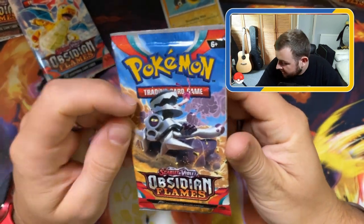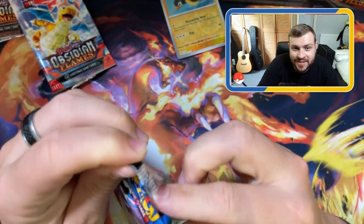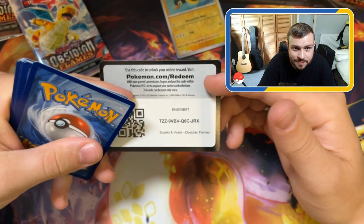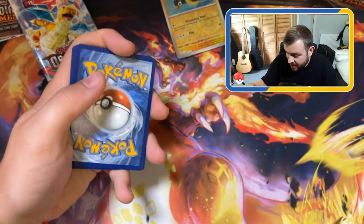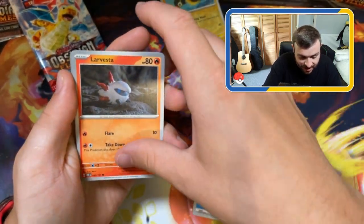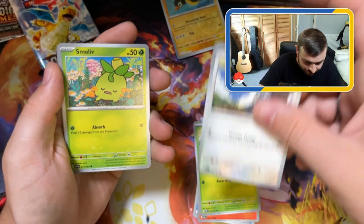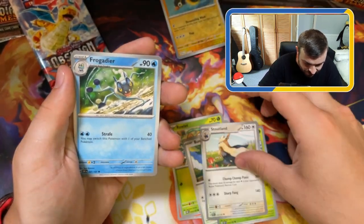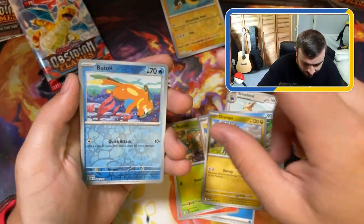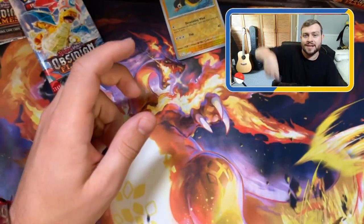Big moment guys - this is the last pack. Are they gonna be as disappointing as the rest of the packs? Last pack magic - let's believe, let's not give up. We have an energy, Lavastar, Rowlet, Bunnelby, Smoliv, Stoutland, Frogadier, Drampa, Reverse Holo Braizelda, Reverse Holo Smoliv, and a Togekiss. Last pack - no last pack magic at all.